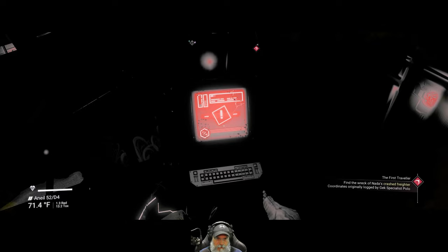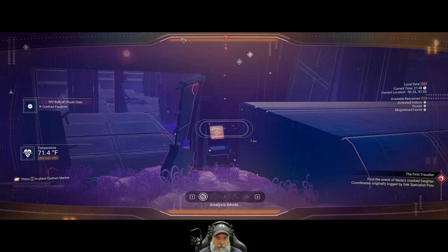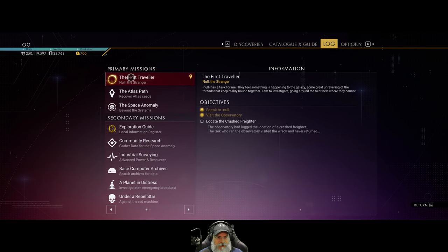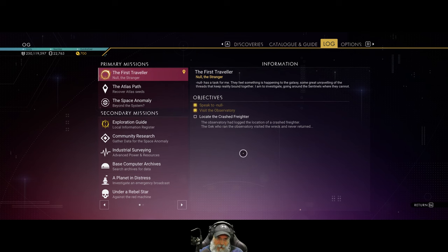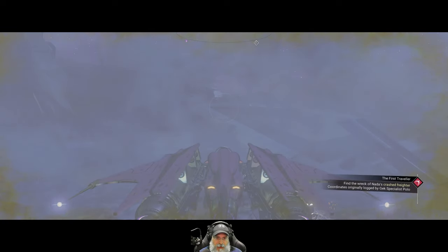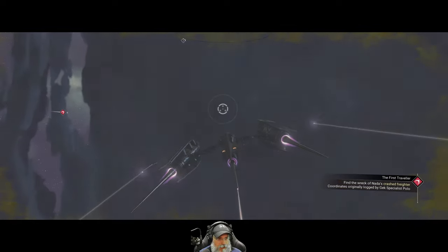Alright guys, I figured it out — I had to look it up. Basically when you have this quest, The First Traveler, any crash freighter you go to gives you these log encryption keys because you need them for the next part of the quest. If you happen to go to a random crash freighter — which we did, because the one we need is off-planet — then you get the log encryption keys. Until I complete this part that's all I'm going to get from them. So it has nothing to do with the fractal update — it has to do with the quest we're on now.